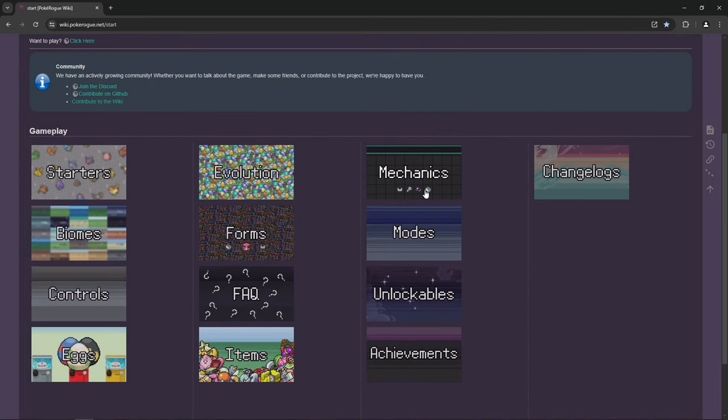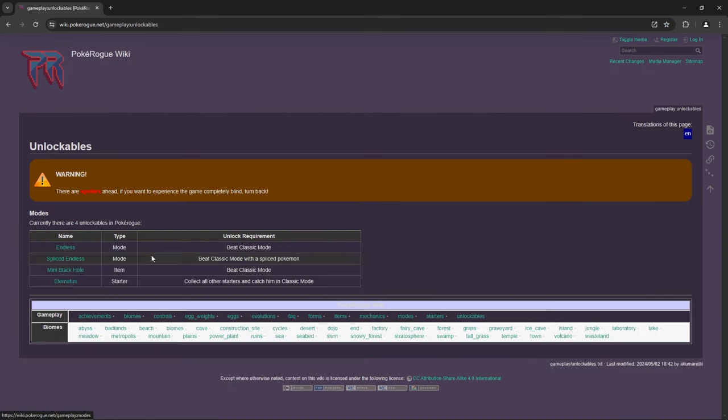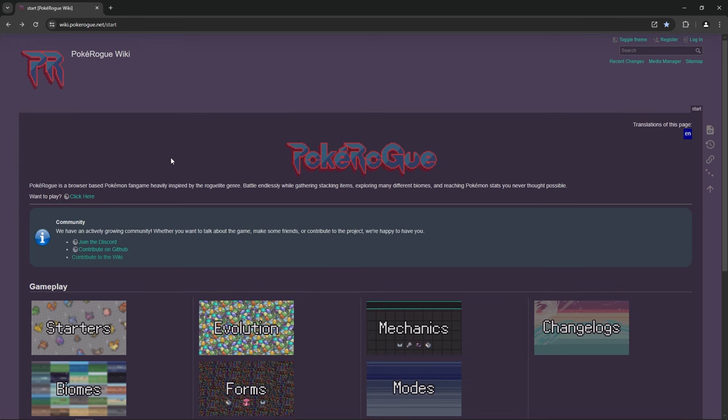This is mostly how I use the Wiki - for mechanics when I have a blank on something, for biomes to direct myself, and to check items and how they work. You also have all the unlockables: how to unlock Endless, how to unlock Spliced Endless, the Mini Black Hole, and how to unlock Eternatus as a starter. Very important resource overall.